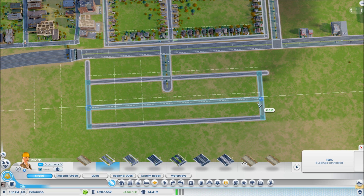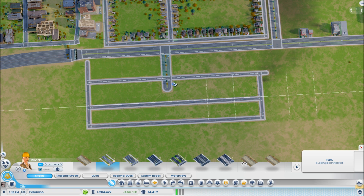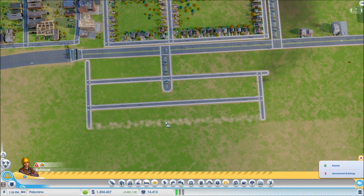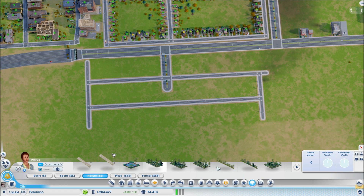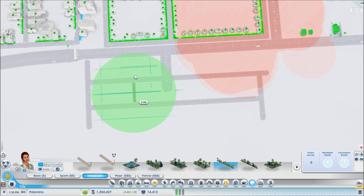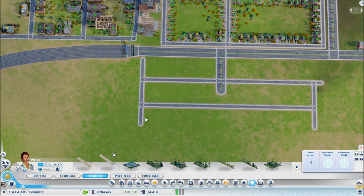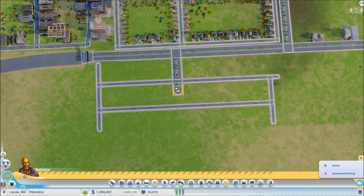There we go — when it lights up green it means it's the right distance apart. So if we do that and bulldoze this road, we might just have enough. Let's see if we go... just enough, perfect — or almost perfect.